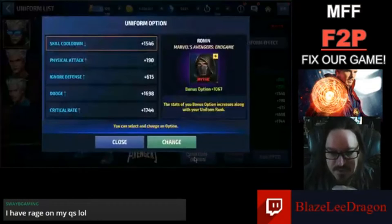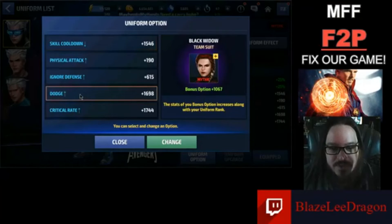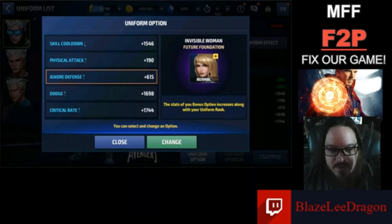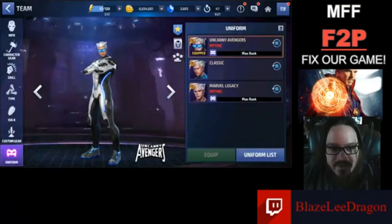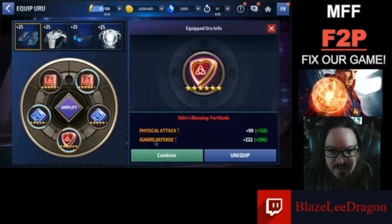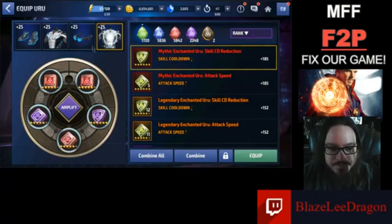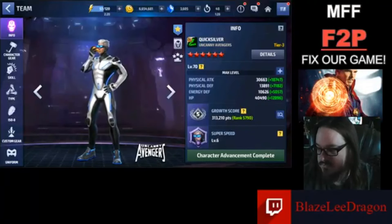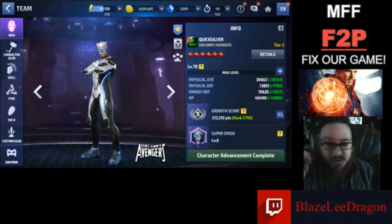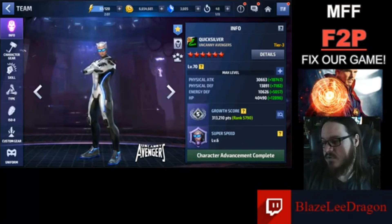For uniform options, I'm rocking some physical attack, some ignore defense, some skill cooldown, critical rate, and dodge. I could probably switch this over and max out his ignore defense — I think that'll make a difference. On his items, I only have two awakened on one, but I do have physical attack and ignore defense on another because I was trying to get his ignore defense higher. Then I've got four awakened, four awakened, and five awakened on his last one. Rage is probably not a bad idea because his two skill does more damage than his fourth in this uni, and rage is better than energy obviously.